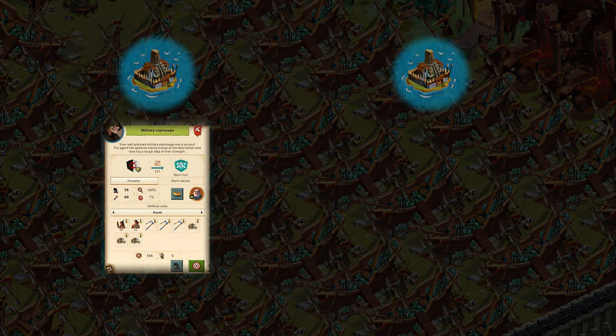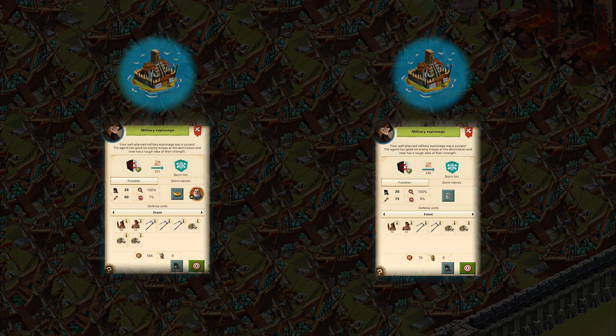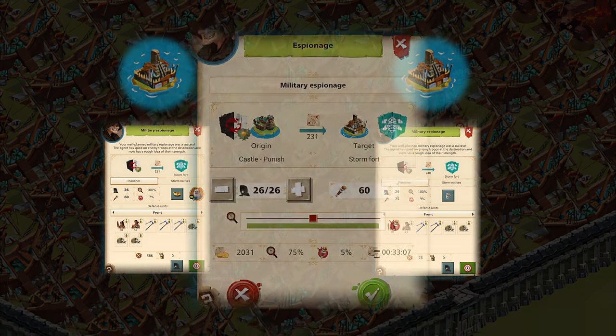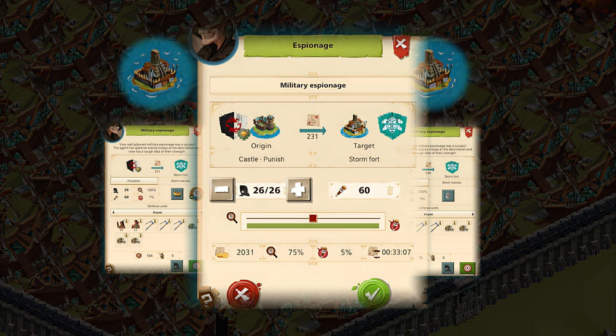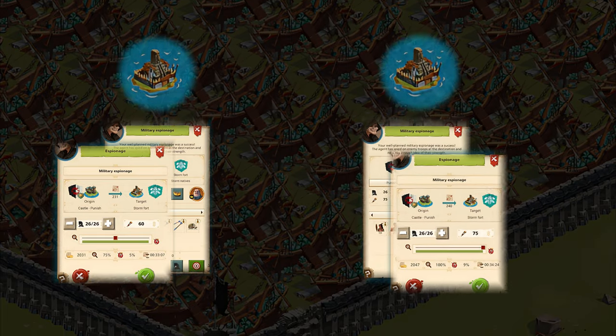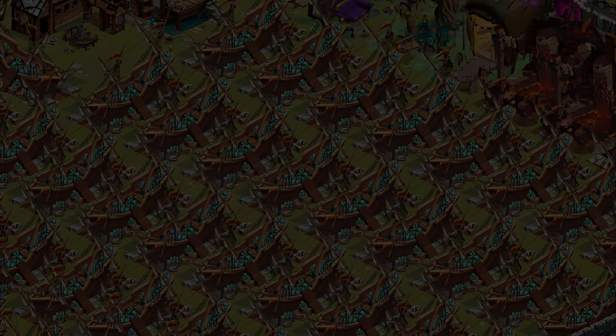There are two more divisions of these forts. You will find storm forts with more than 500 defensive troops and others with fewer than 80 troops. To tell them apart, you don't even need to spy — the fort with the lowest number of guards on it actually has the highest number of defensive troops, and vice versa. So attack the forts with fewer defensive troops to minimize losses.